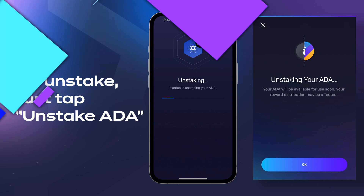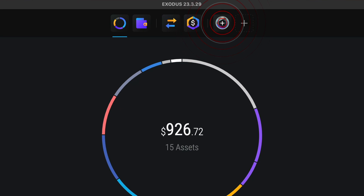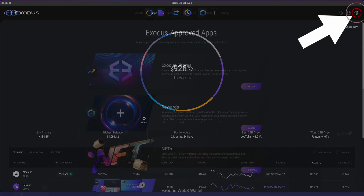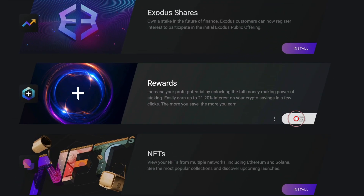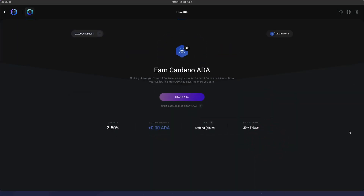Let's move on to the desktop app. Open Exodus and click on the Rewards icon at the top of the app. If you don't see the Rewards icon, go to Settings and tap the Apps tab. Find the Rewards app and click Install and Open. Find Cardano, click Start Earning, and then Stake ADA.